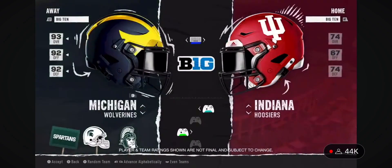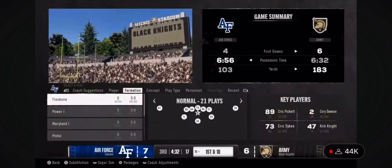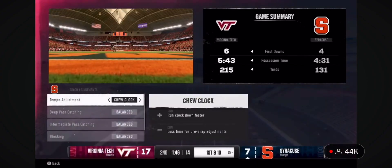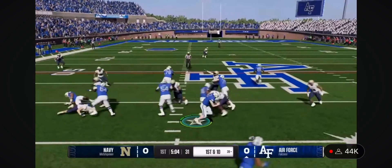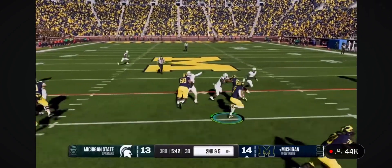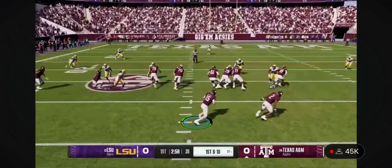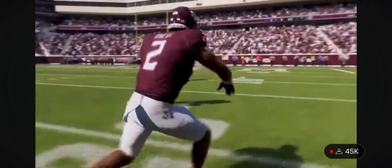With 134 FBS teams to choose from in EA Sports College Football 25, the wide range of play styles is something you can't experience anywhere else. From wide splits in Oklahoma, to the triple option at Air Force, to Michigan's dominant ground game, the playbook variety makes for unique match-ups every game. Take out your rivals with new user reverse handoffs, explore the new option game, and other new trick plays.